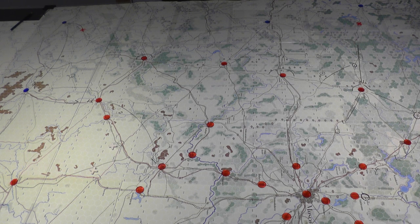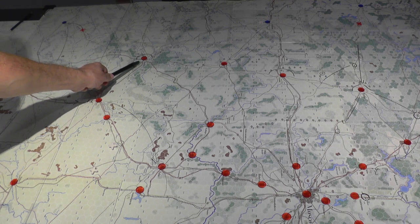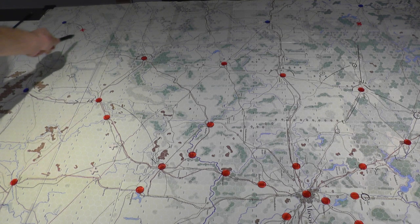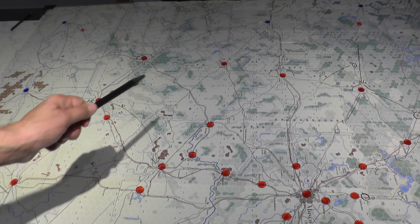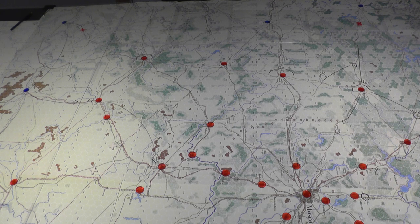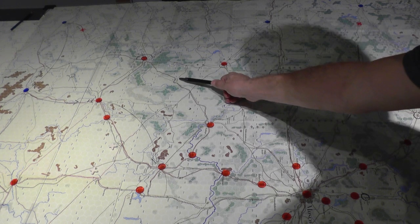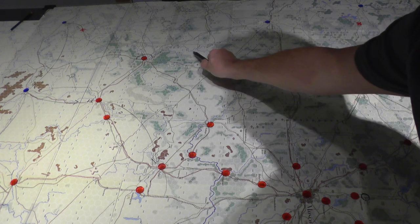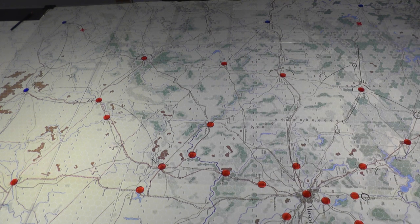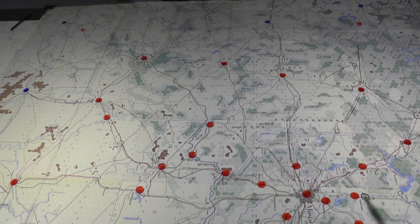The Germans have the ability to advance very quickly. Bryansk starts back in this area and can be in Orel by turn one. Similarly, looking at the Vyazma map, they could be here by turn one if things go well with a combat and an overrun. So Bryansk can be almost completely pocketed on turn one, and definitely by turn two.